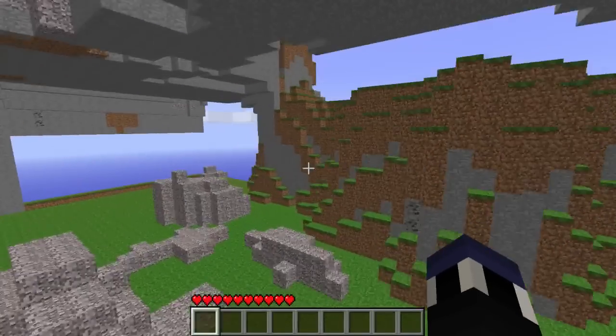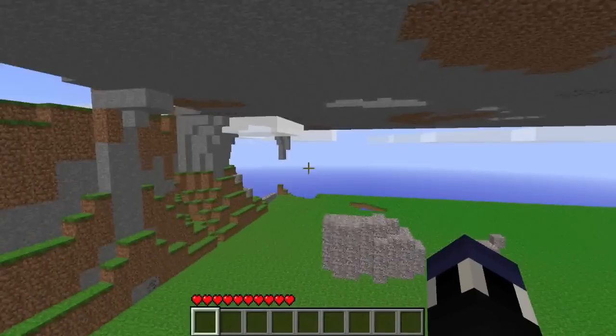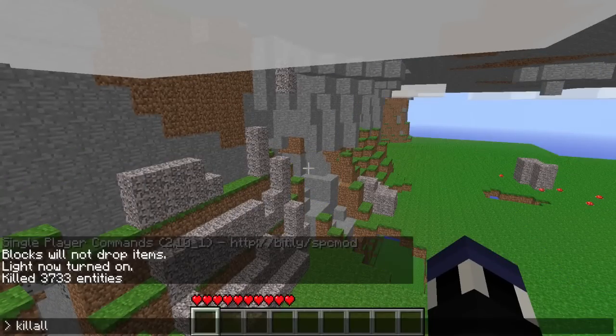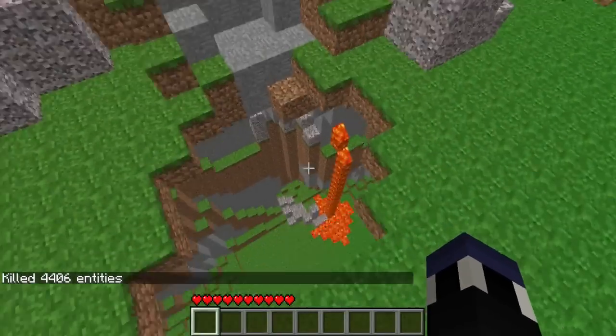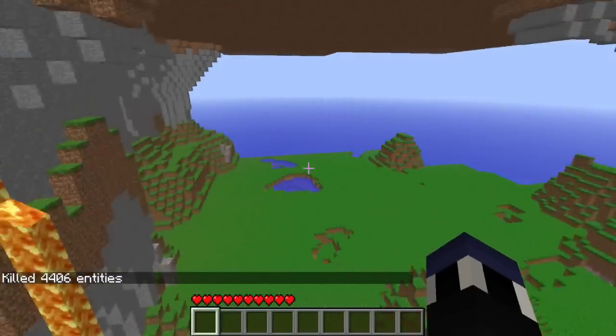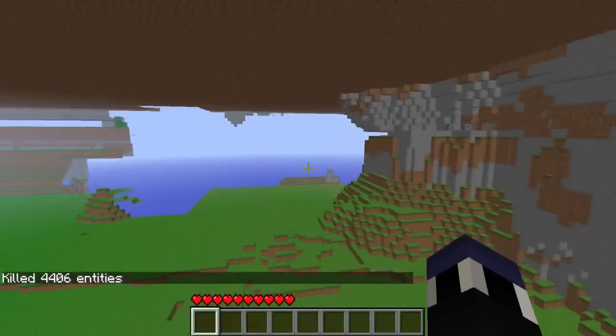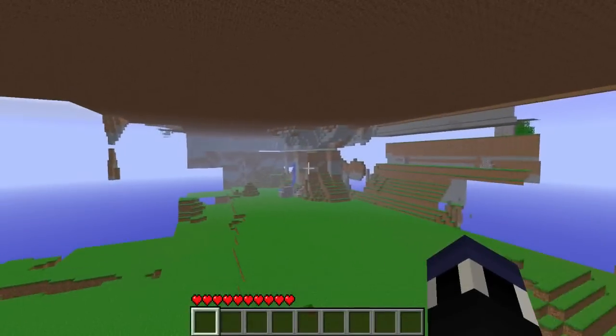I'm actually lucky to be getting the frame rate that I'm getting right now with the Far Lands. Kill all — yeah, I see 4,000 entities. Here's a pretty awesome looking layer. Got lava coming from the wall over there, and seriously, it's just absolutely insane.